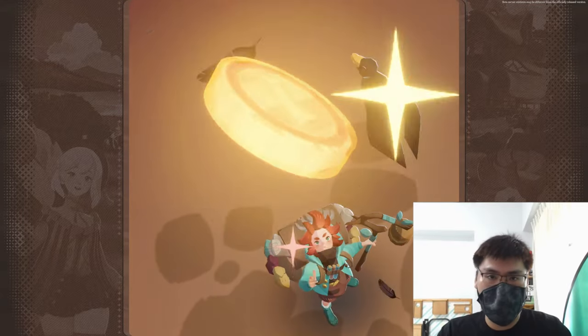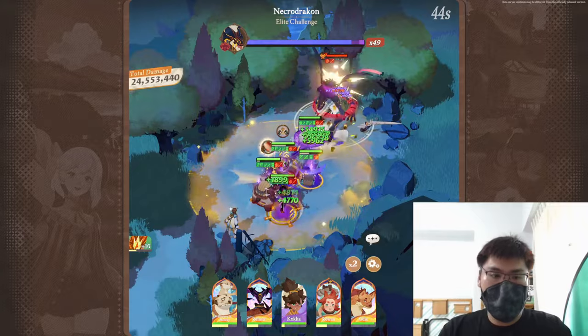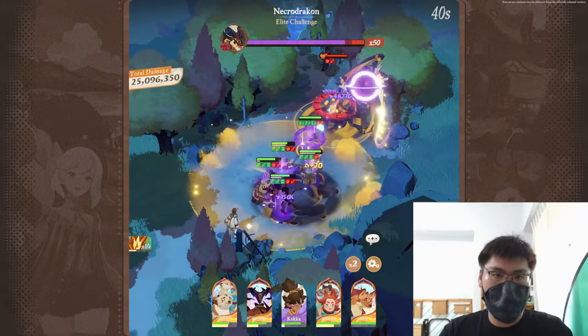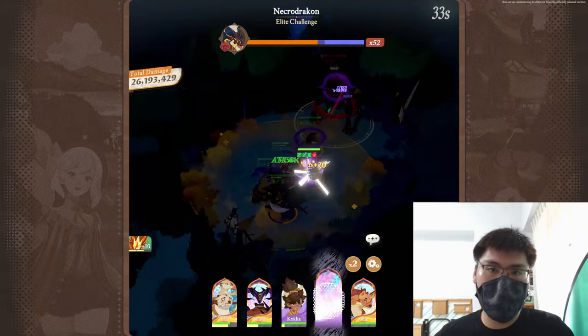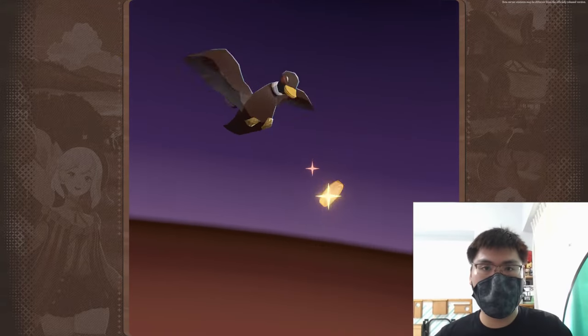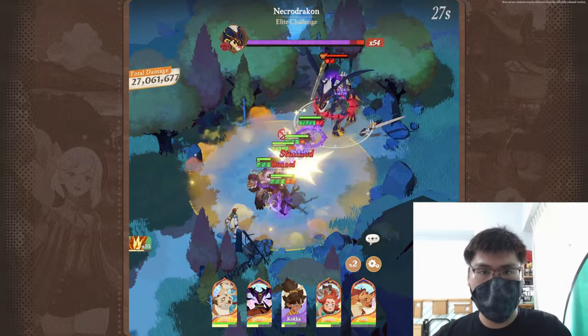If you don't have other defensive units like Harwin or Damian, Koka does a good job filling that slot. You still need time to observe how well she fits as the meta continues to evolve. She's pretty new, so in the future I'll release a full hero review once we have a clearer picture. That's it for this video — thank you for tuning in, remember to like and subscribe for more AFK Journey content, and I'll see you in the next video!